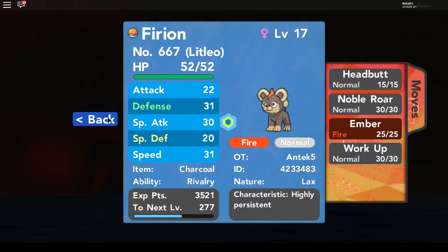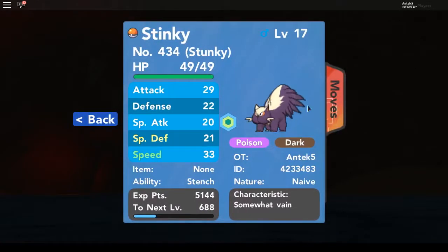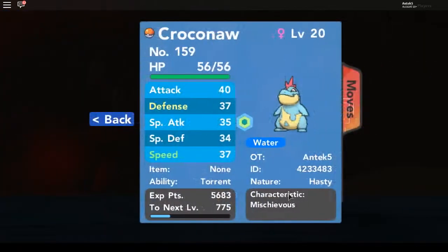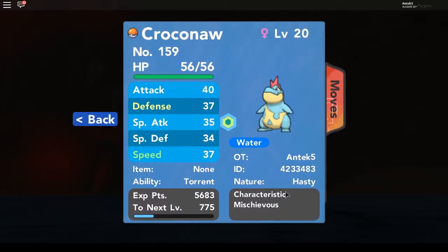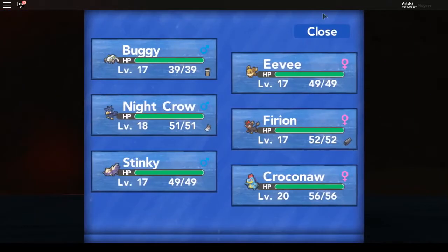We have Flareon at level 17, Relaxed nature, with the moves Headbutt, Noble Roar, Ember, and Work Up — Flareon learned Noble Roar. We have Stinky the Stantler at level 17, Stench ability, Naive nature, with the moves Scratch, Focus Energy, Poison Gas, and Smokescreen. And our Croconaw starter at level 20 with Hasty nature, Torrent ability, with the moves Scratch, Power-Up Punch, Water Gun, and Bite.